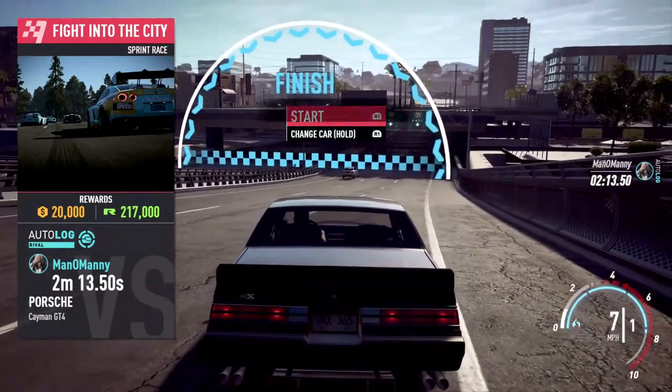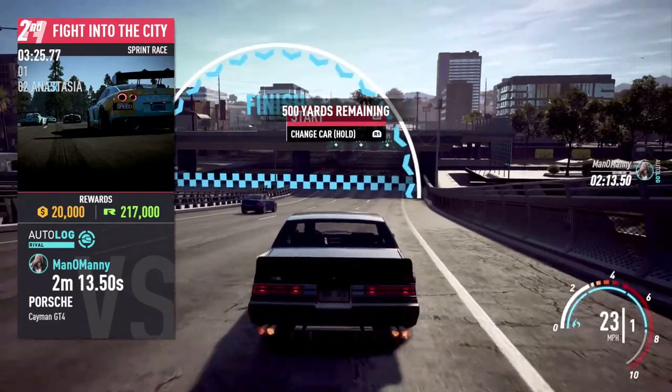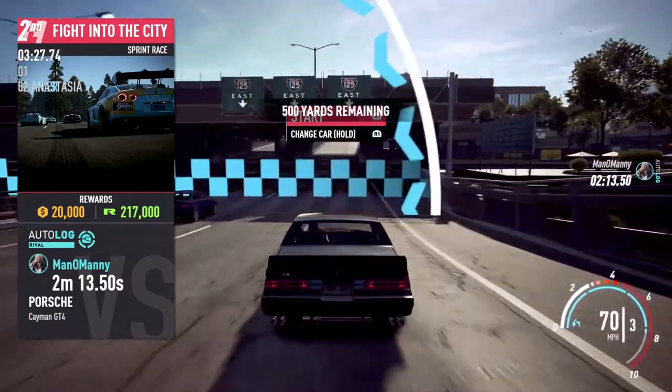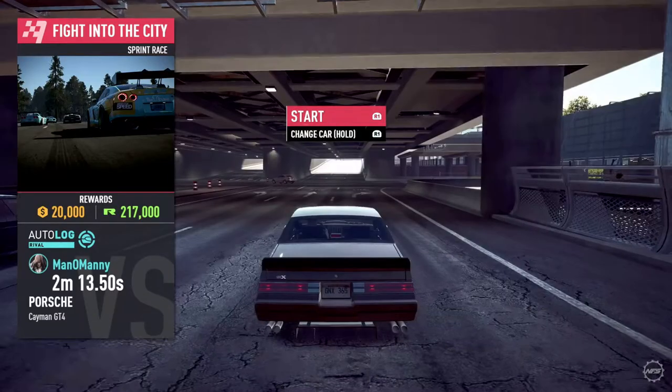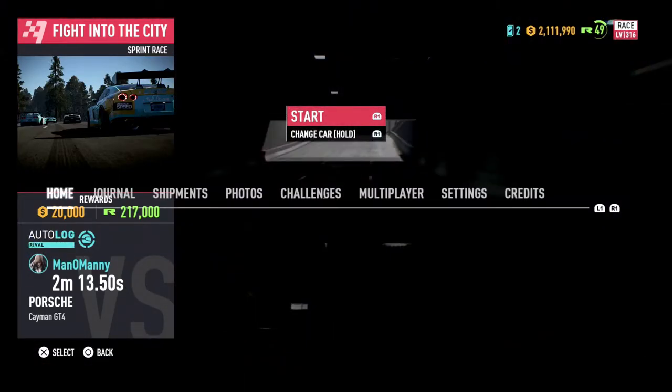If I press the Options button you can see I have 2 million and 31 thousand. Now I'm going across the finish line — boom, came in first. Press Options again: I have 2.1 million.